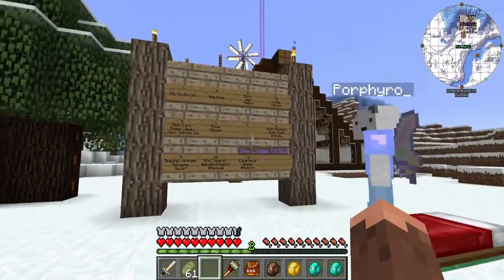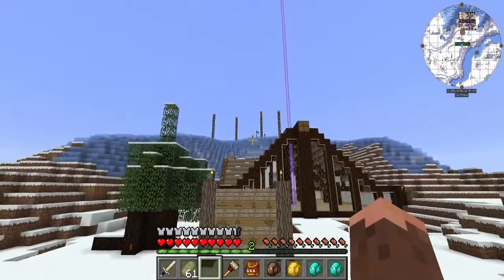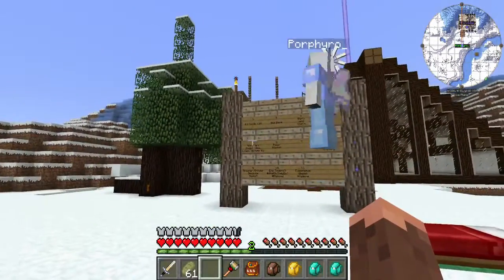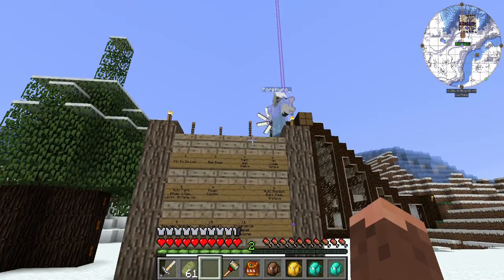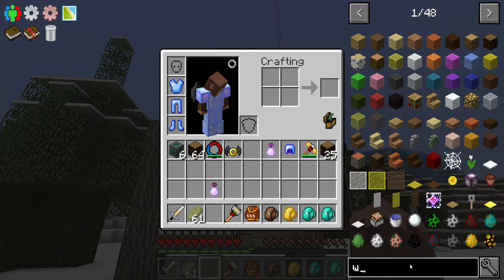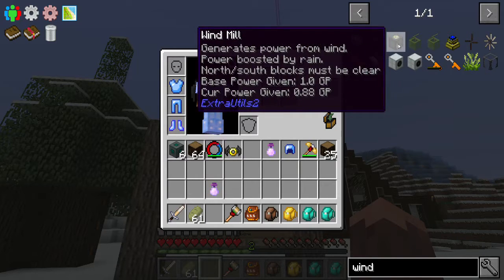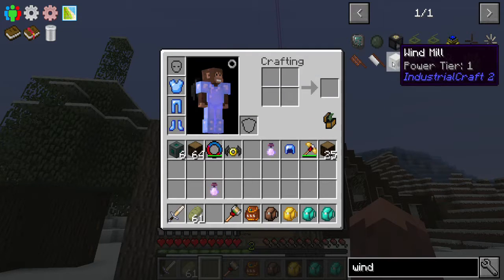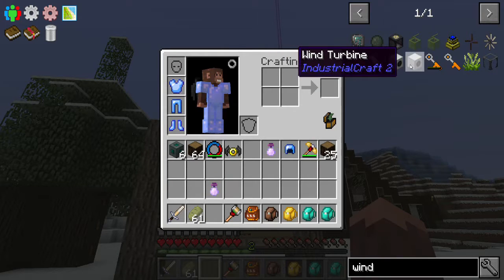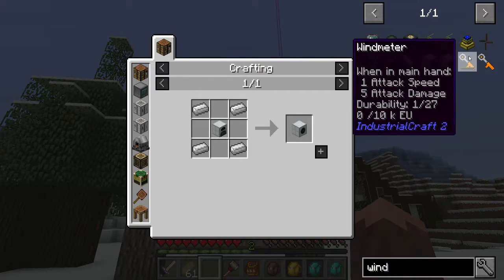There are a couple of things I want to do. First, I want to get these windmills out of my face. Profile, I have an idea to get rid of the windmills — put them high up in the sky. There are actually a bunch of different windmills from different mods. One from Extra Utilities, then there's the windmill from IndustrialCraft, and the wind turbine from IndustrialCraft as well. There's even a wind meter.